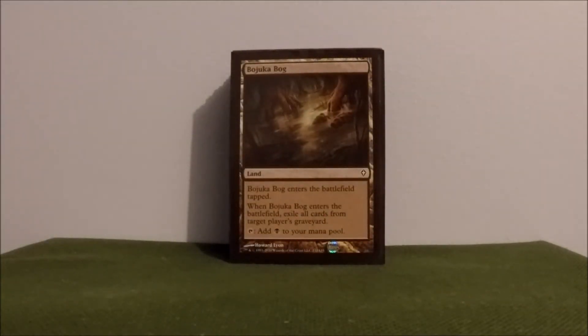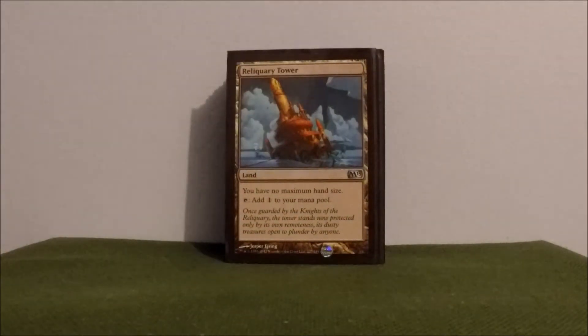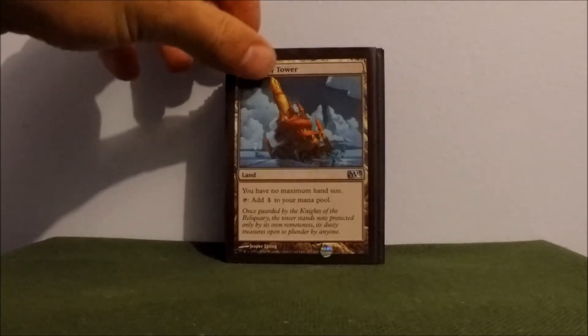Moving into non-basic lands. First we have Bojuka Bog — this is just for dealing with players that use recursion or like to filter a bunch of cards into their graveyards and try to do something sneaky with it. This shuts that down. Reliquary Tower — no max hand size. This is kind of in here because of the meta at my table. I could probably substitute it out with something better, but right now it makes the cut.